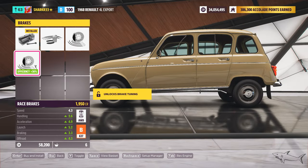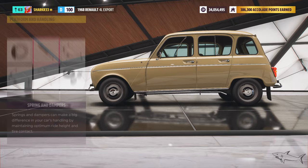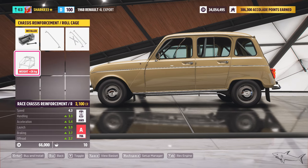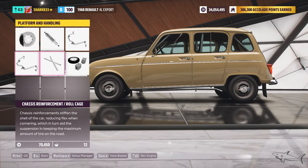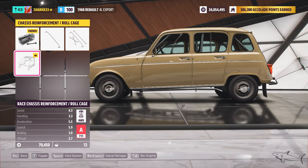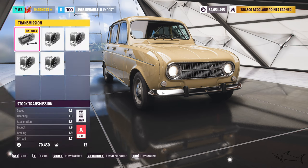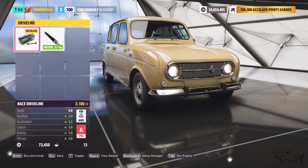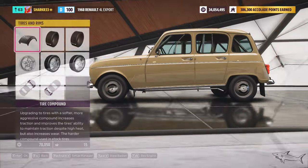Now let's see the brakes — race brakes. We're already in B class which is nice. Race springs — race front, race rear. For weight reduction I'll leave that because I'd lose a lot of stats. Now let's see the transmission — race with eight speed, nine speed options. We're gonna add the race transmission and finally the race diff.